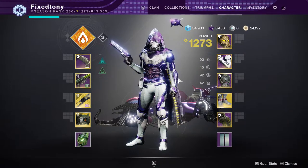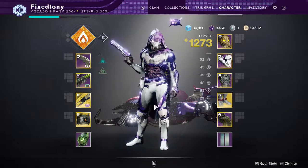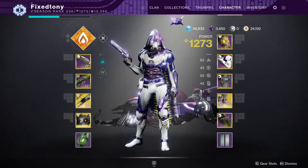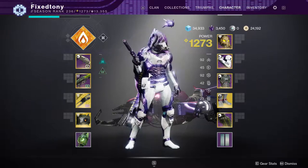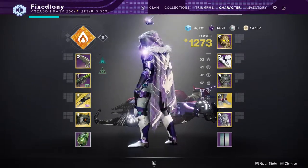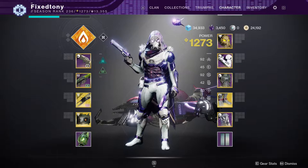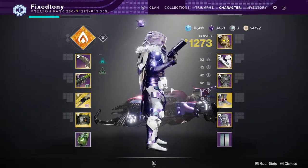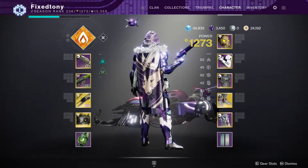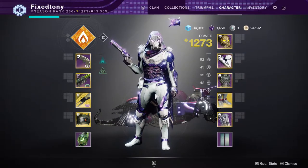I'm gonna do it for my titan, warlock, and hunter — hunter obviously first. This is pretty much how I've been looking. Now if I'm being honest, this cloak is new; I usually never really wear this cloak because of the yellow — I hate that — but I decided to use it because it looks really cool and it's gonna be on the thumbnail. But if I'm being honest, I'm usually rocking this other one. This is how my hunter has really been looking all season. This is the cloak I always use; it's one of my favorite cloaks in the game ever.